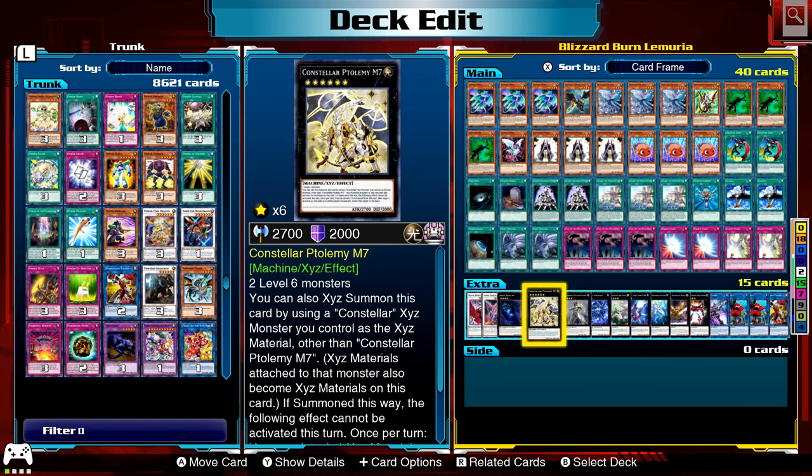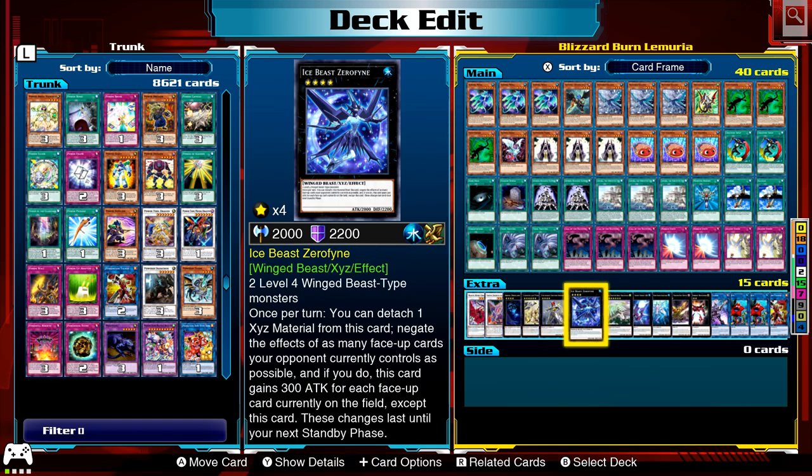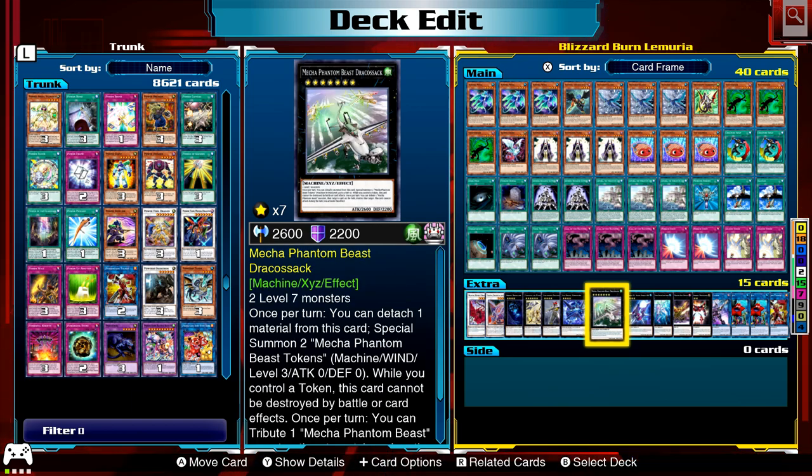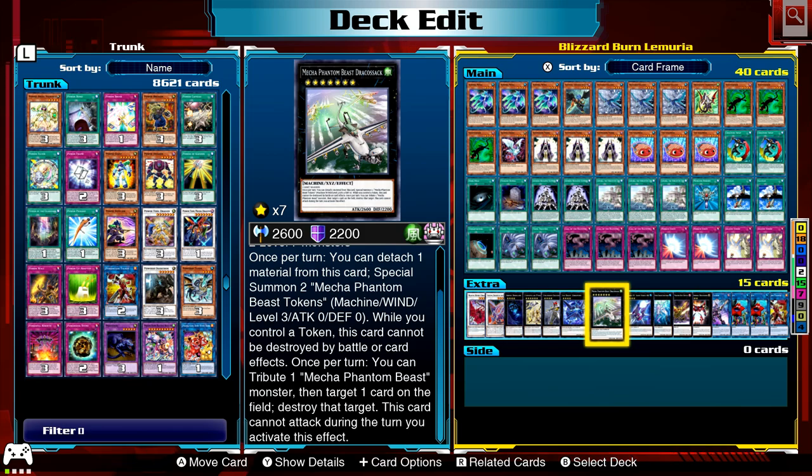Rank 6 — Ptolemy M7. He can return cards on the field or in the graveyard back to their player's hands, so he's got that compulsory effect or recycle effect, which can be useful. Exciton Knight to blow up everything. Ice Beast Zerofyne for the wing beast monsters, which negates everything your opponent has and gains attack for each face-up card on the field — pretty big. And one Rank 7, Draco's, just in case I get three on the field — good card, protects itself and destroys cards.